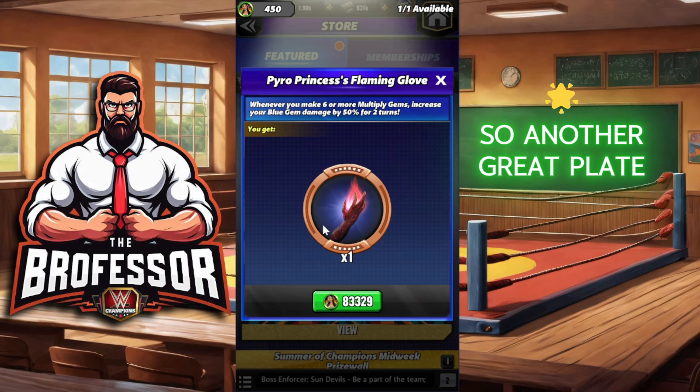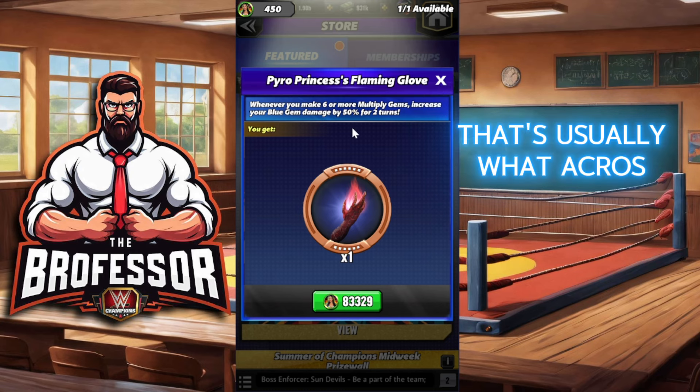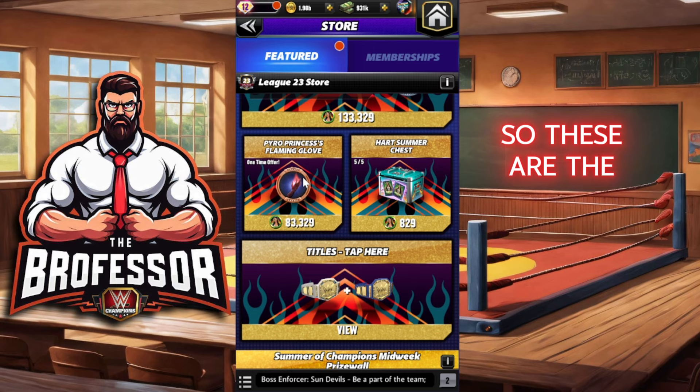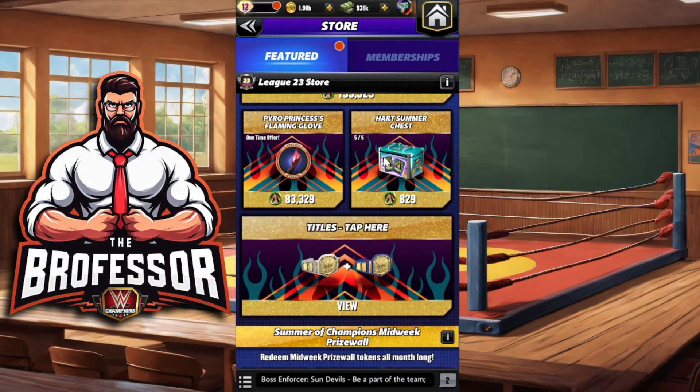The Pyro Princess Flaming Glove Plate — whenever you make multiply gems, it increases your blue gem damage by 50% for two turns. That's another great plate you can get off the prize wall. If you have lots of blue multiply gems, that's usually what Acros have anyway, so another great plate you can absolutely use.